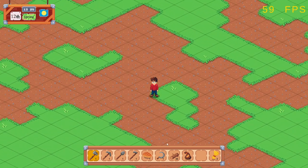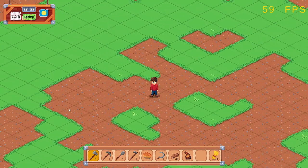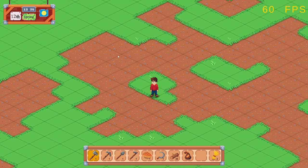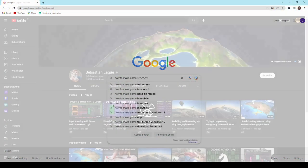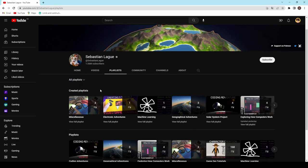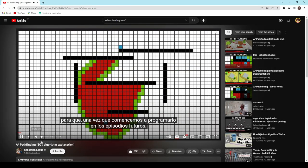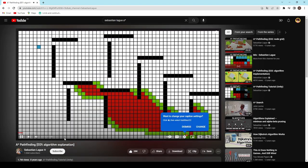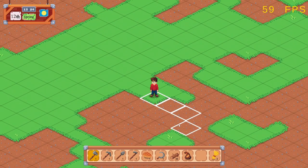I soon realised that what I actually needed to implement was an A-star pathfinding system, to calculate the quickest route from one tile to another. I had one glaring issue though — I had no idea how to implement it. After a little googling, I found exactly what I needed: a video series by Sebastian Lague with an incredible explanation and step-by-step instructions on how to implement an A-star pathfinding system. I really recommend this series if you're looking to implement this yourself. After getting my head around how the system works and following the instructions, I managed to implement a simple pathfinding script.